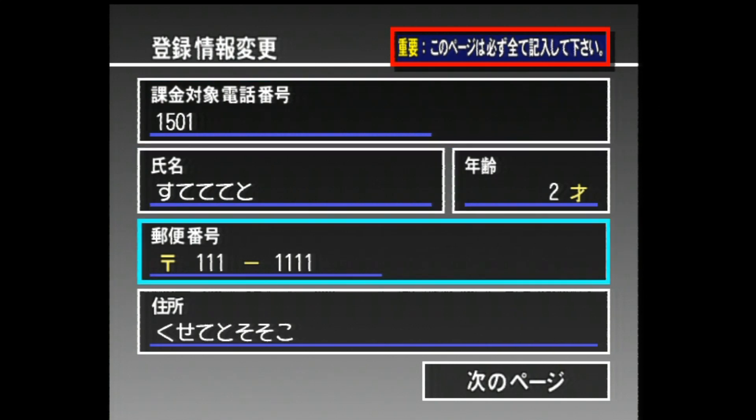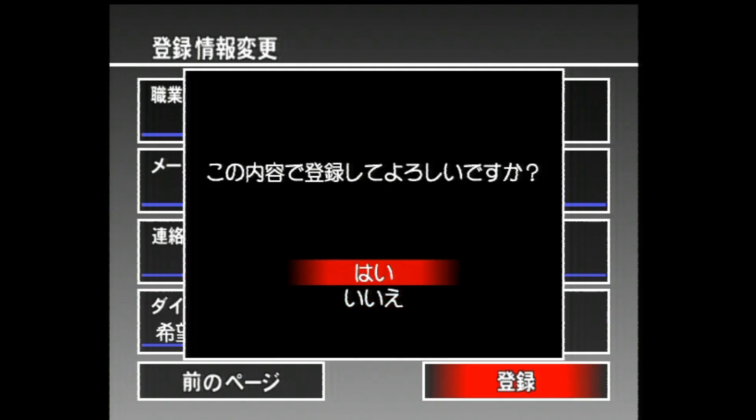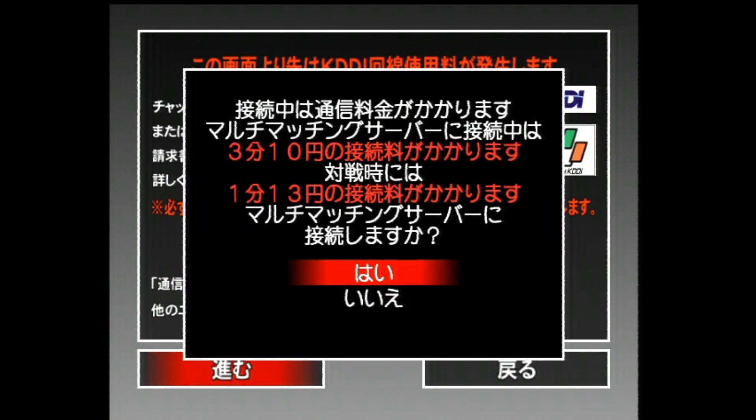Put anything in these boxes here, it doesn't matter what you put. Don't worry about these ones — just go down to the bottom, head right, press OK, up to the top here. And go left, press A, again, select yes.